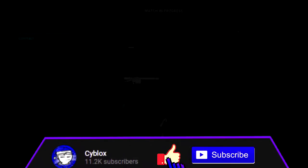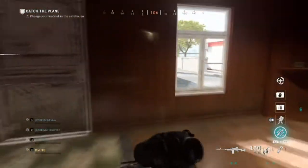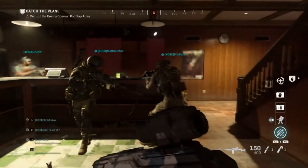What's going on everybody, it's Sublox here and welcome back to another Modern Warfare video. In today's video we're going to be showing you how to complete the objectively hardest spec ops mission, Operation Crosswind, which was featured on the trailer by jumping out the airplane.